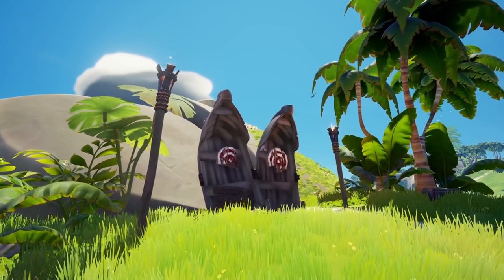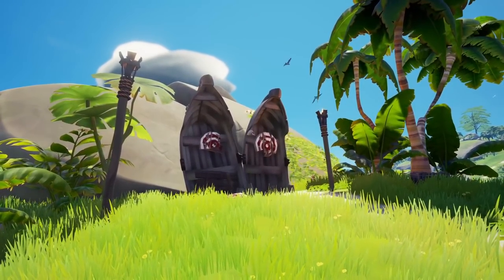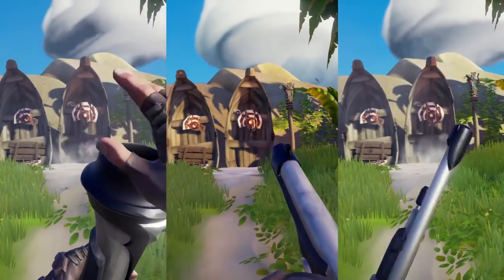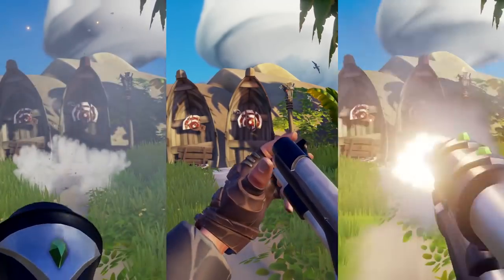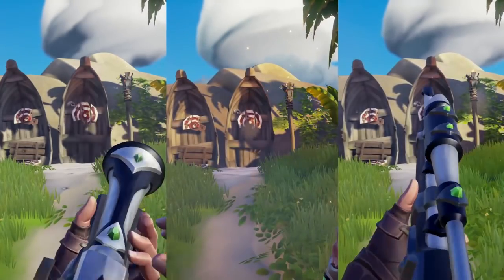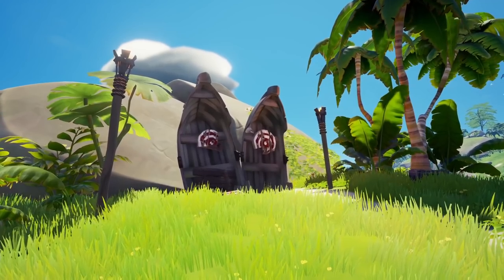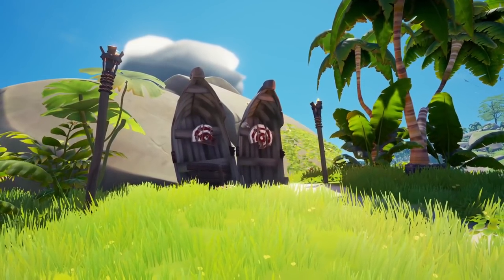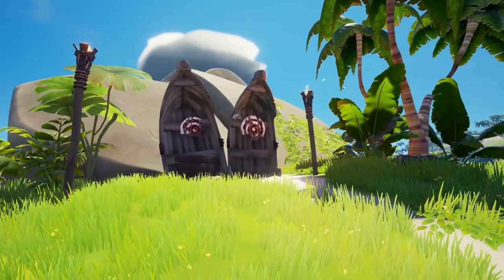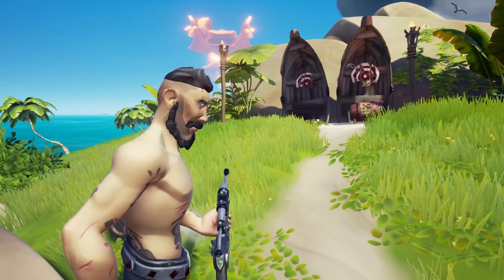With the damage in mind, each weapon also has a different reload speed, which I'm going to illustrate here for you now. The fastest reload speed is the flintlock, followed by the blunderbuss, and then the slowest reload speed is the eye of reach.